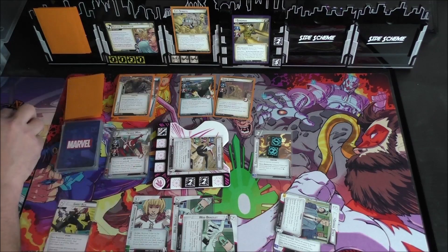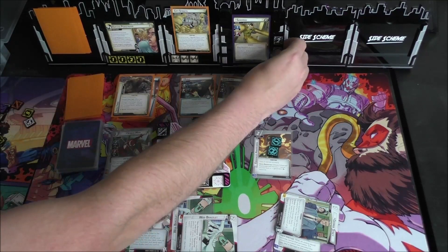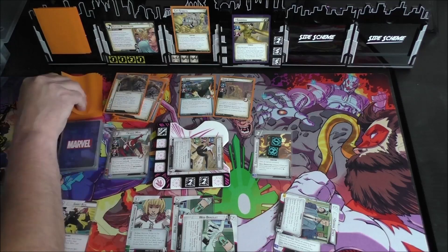Spider-Man comes in and attacks for five using Last Stand. We draw a card with Web Racelet into Ghost Kick, and we get to ready Ghost Spider from Spider-Man leaving play. We'll have to trigger Surging Sands for him and put that five damage back on — resolve the Surging Sands ability, discarding five more cards.